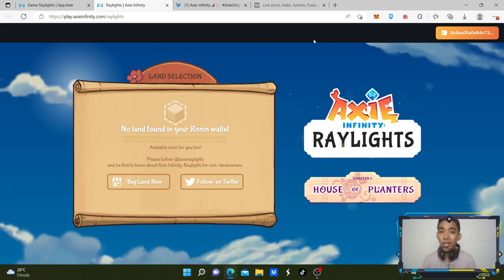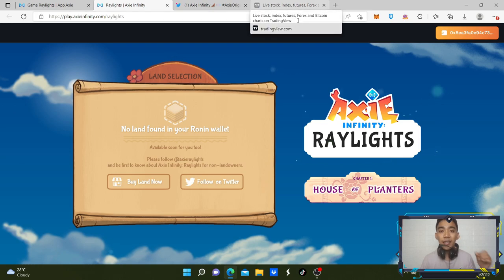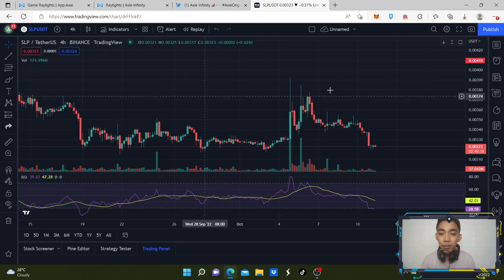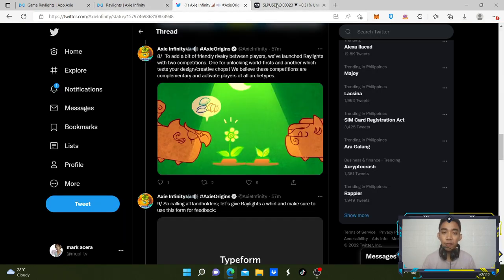Let's go to the tokenomics. The question is: what is going to be the impact of this game on SLP, AXS, and Ronin? Let's go to TradingView to check. Instead of going up, SLP actually went down — which is kind of disturbing, because the news itself is positive and it should be bullish.